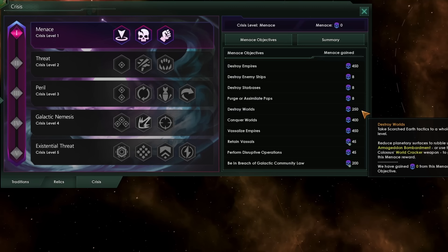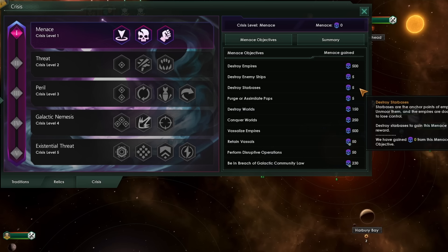Depending on the number of starting Empires in your galaxy, you will see that you get a different amount of Menace for each of these objectives. In a slightly different tab with a different number of starting Empires, the Menace rewards are different. So in a larger galaxy with more Empires, you will have to complete more of these Menace objectives in order to accumulate enough Menace.